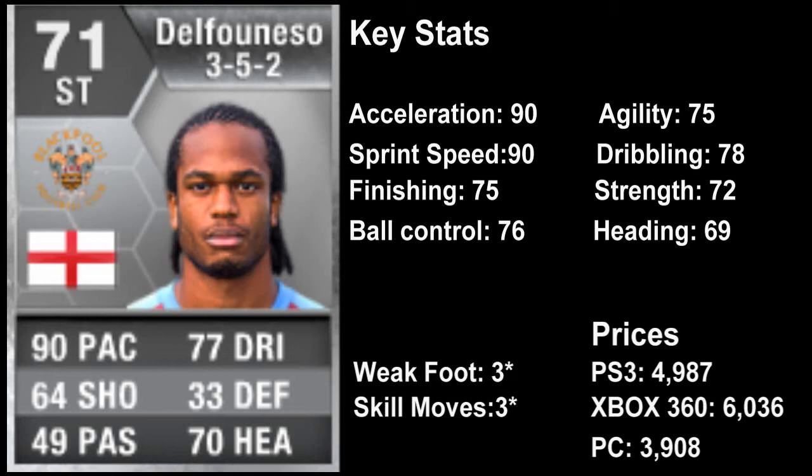Hello YouTube, Dogfoot9 here, welcome to another FIFA 13 player review. Today we're looking at Nathan D'Alfonso from Blackpool — he's English. Let's look at his stats on his card first. He's got 90 pace, 64 shooting, 49 passing, 77 dribbling, 33 defending — which doesn't really matter because he's a striker — and 70 heading. His key stats are 90 acceleration and 90 sprint speed.